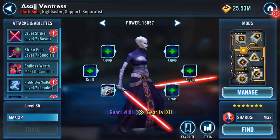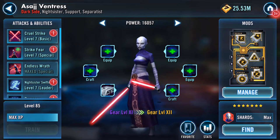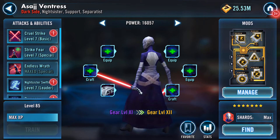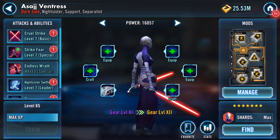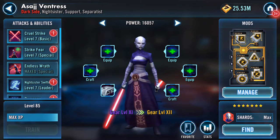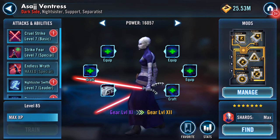Good evening. Asajj Ventress — those of you that have been with me for a while and have been watching my videos will know that earlier this year I was running her, I think under a Nihilus lead, or it might even have been a Maul lead, I can't remember. But I was definitely running her and she's gear 11.